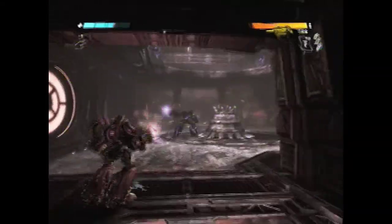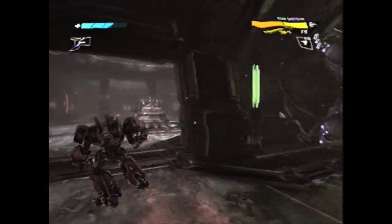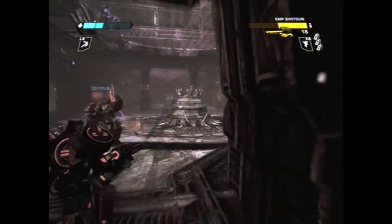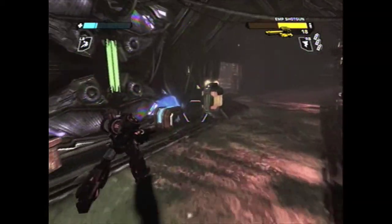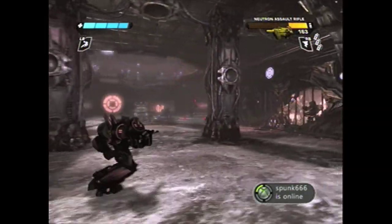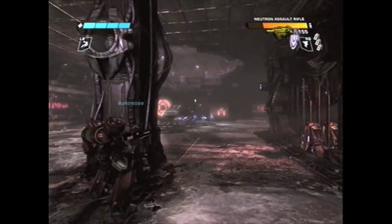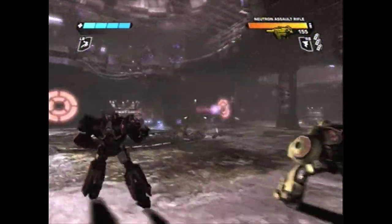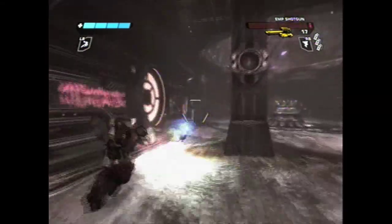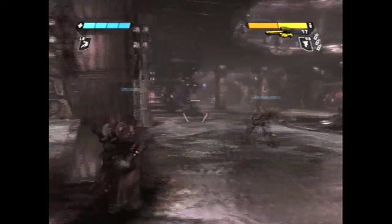Those EMP grenades are also really, really good, and I'll demonstrate them in a minute on some guys that actually require them. The EMP shotgun against these brutes is just so good. You hit them twice at close enough range in their backpack and that's enough to kill them — just two shots. That's enough to kill a soldier or a scout at medium range, and can kill a brute at close range. It's just ridiculously good.